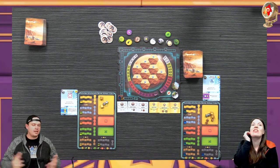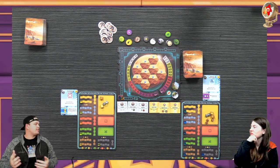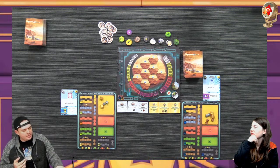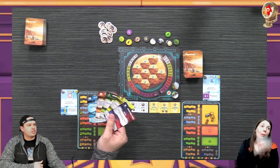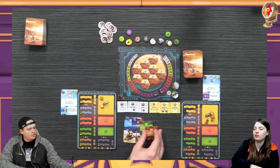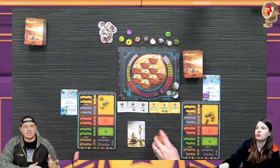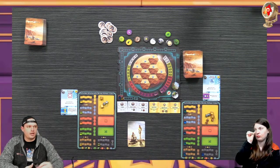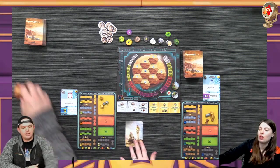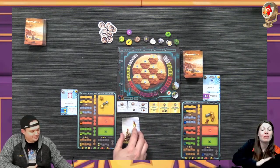If you're not familiar with Terraforming Mars: Aries Expedition, it is a spinoff of Terraforming Mars. A lot of the same iconography, a lot of the same types of actions. The really cool thing about the game is that we each have five action cards - we're going to choose one of these cards and each play it face down. In a two-player game you're playing a max of two phases.